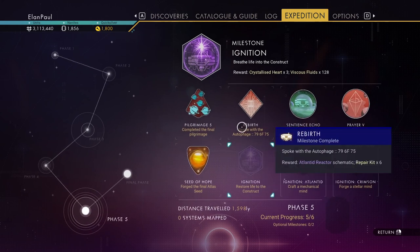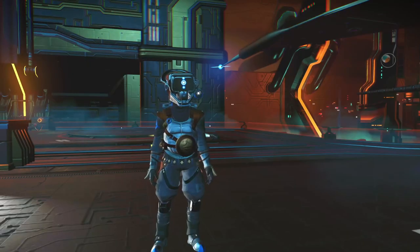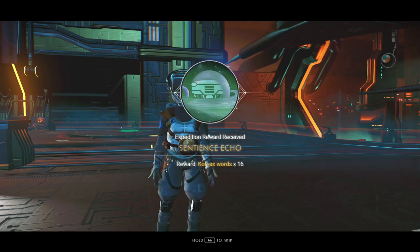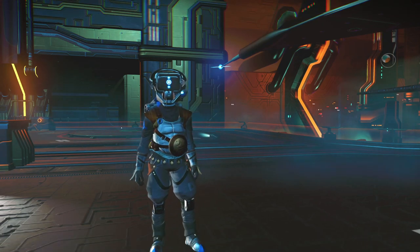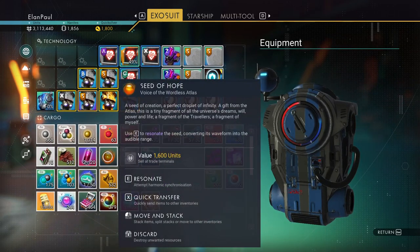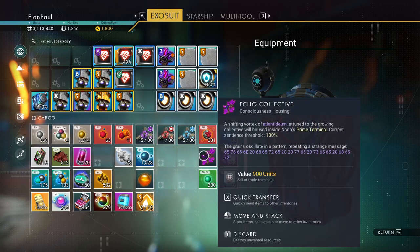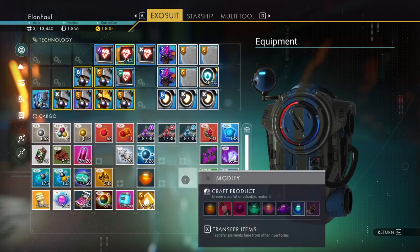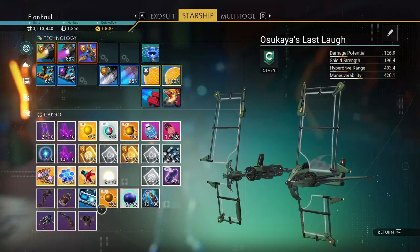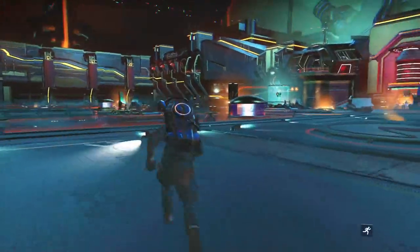We are ready to restore life to the construct, but to do so we have to have gone back to that computer and got one of these in our inventory. The Echo Collective is the one that you need in order to complete this. So what you'll do is you'll have the Seed of Hope which you can plant in there, you'll be putting the Echo Collective in there, or you can also put in the Atlanted Reactor.